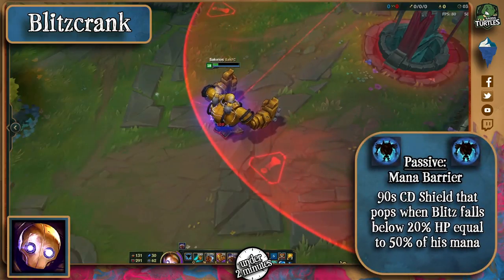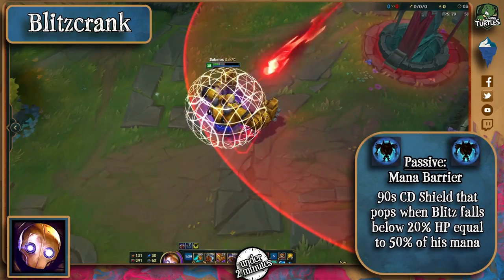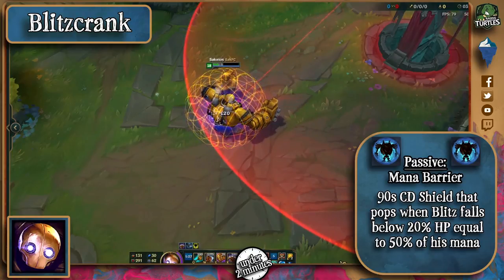Blitzcrank's passive grants him a shield every 90 seconds when he's below 20% HP. This is such a baiter for most ADCs — don't forget about it in fights.